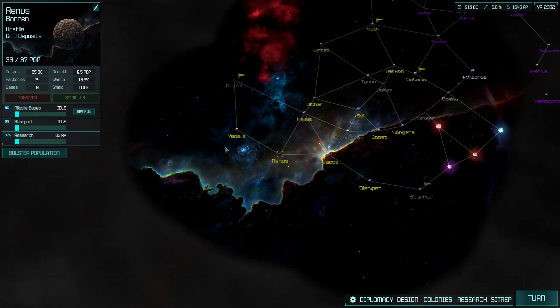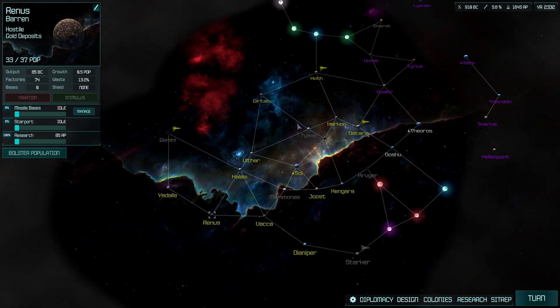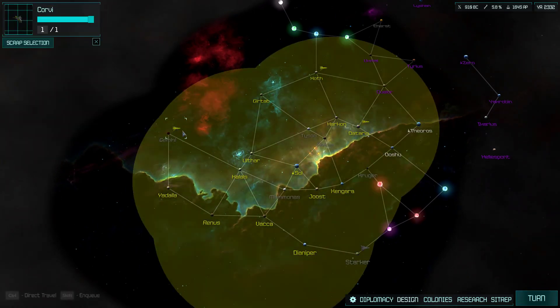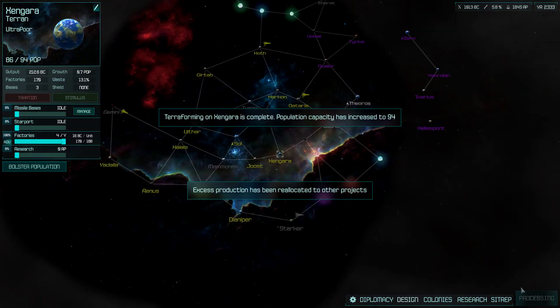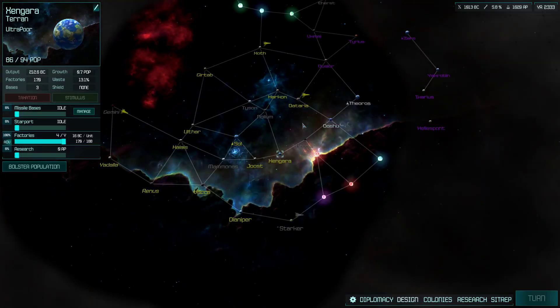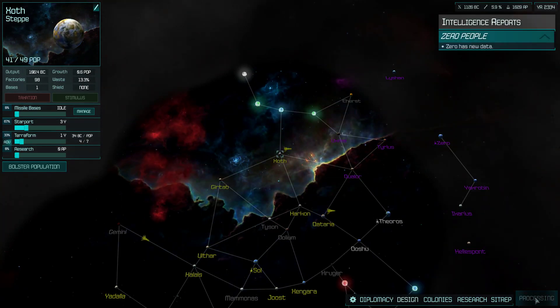Hello, everybody. Welcome back. Let's play Dominus Galaxia with me, Get Daveed — I remembered. We are saving up our allowance so we can build a warship. It's a big one. I'm very excited to take it into action.